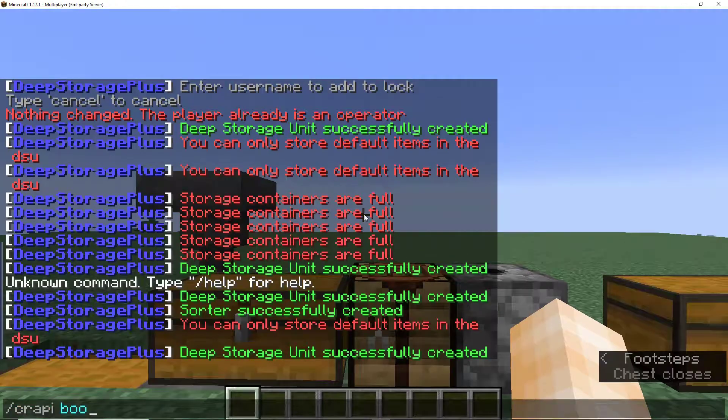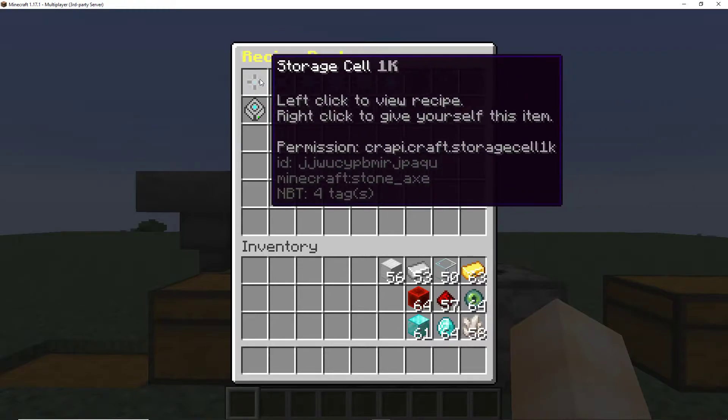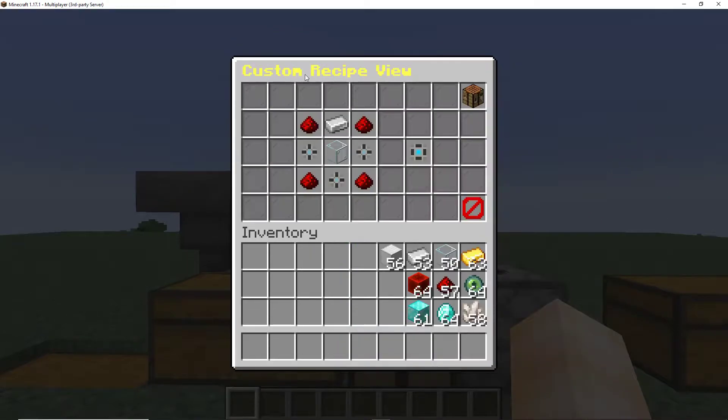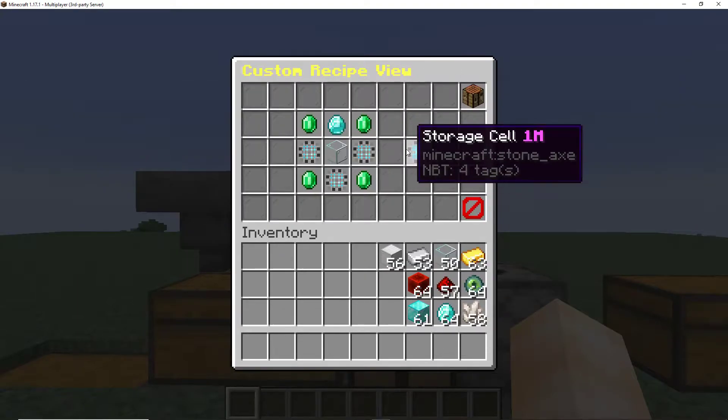Next on the list are the storage cells. There are a bunch of different types. To craft the higher ones, you need the lower ones: the 4k takes the 1k, the 16k takes the 4k, and so on, all the way up to 1 million.